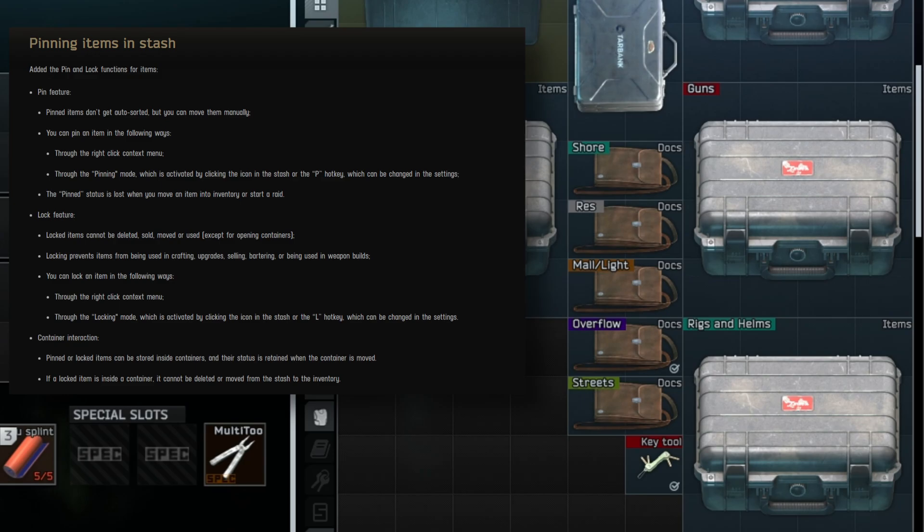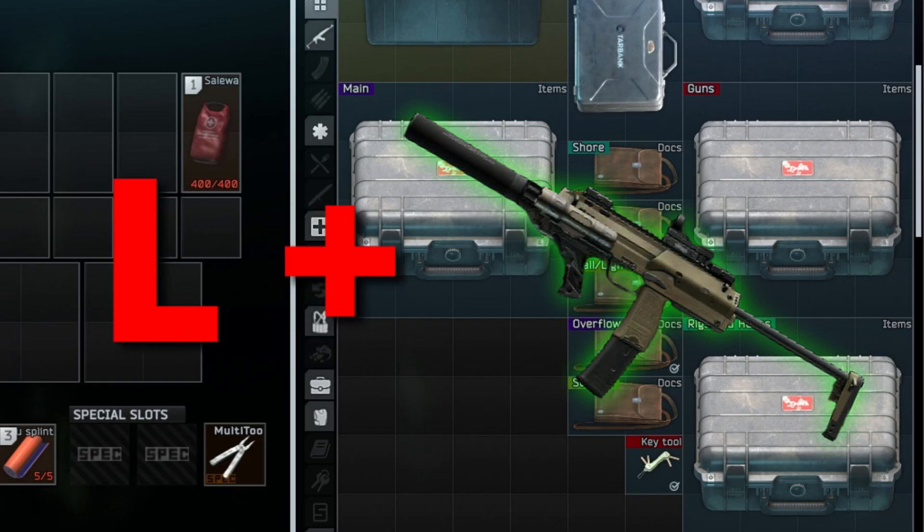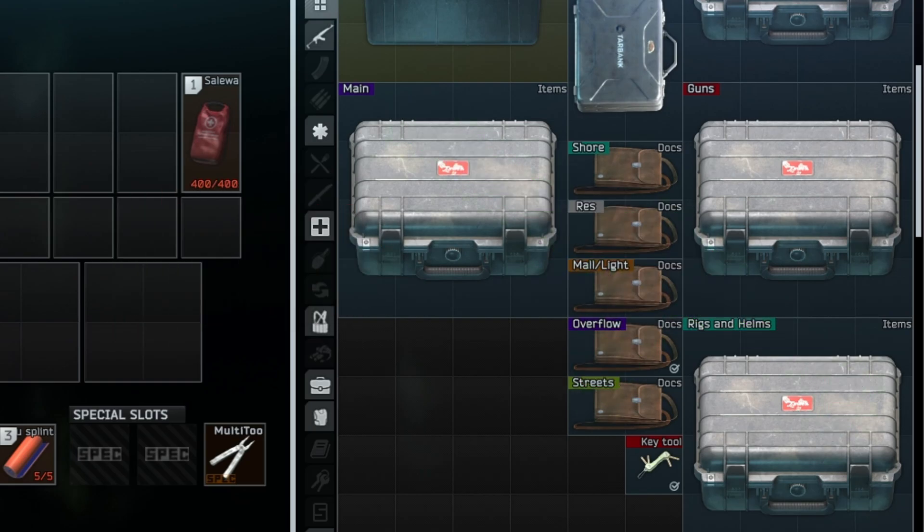If you want to hold onto something you don't want going anywhere — accidentally submitted for a quest or anything like that — just click L then the item and it's not going anywhere. This persists even inside containers, but will prevent you from equipping a container if a locked item is in it. For example, if you have a locked item in a rig, then you cannot equip that rig.